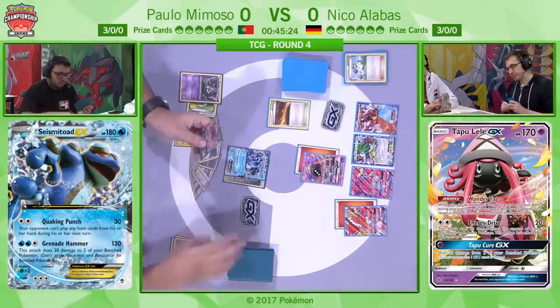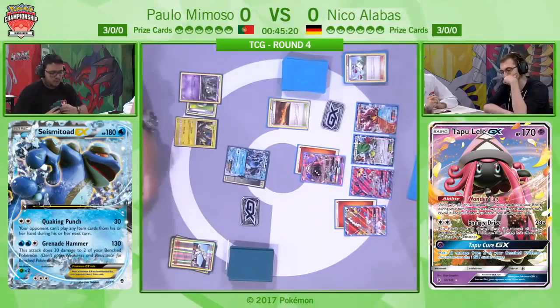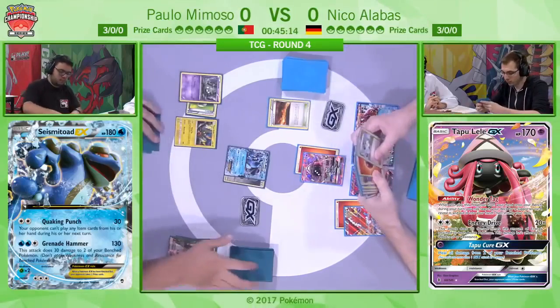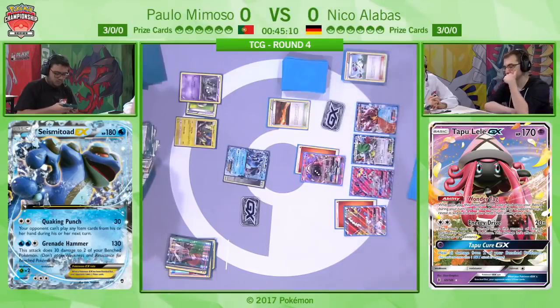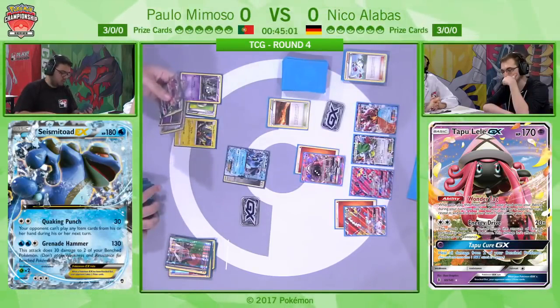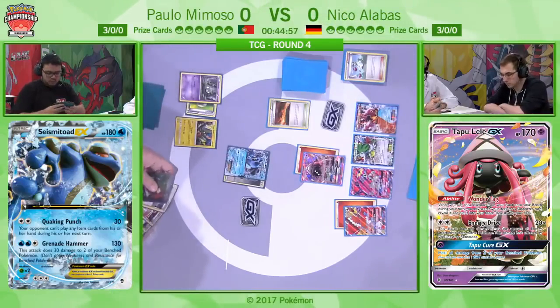It's a really nice one-off tech card that does try to balance the matchup as much as possible, and Paolo identified it very quickly and is getting big benefits out of it really early on. He's going to continue to develop his side of the field with the Ultra Ball. He might indeed be going for the Garbo-Toxin, but one is in his prize cards, so it looks like he won't have the option. He's playing a 2-1 line of the Garbodor.